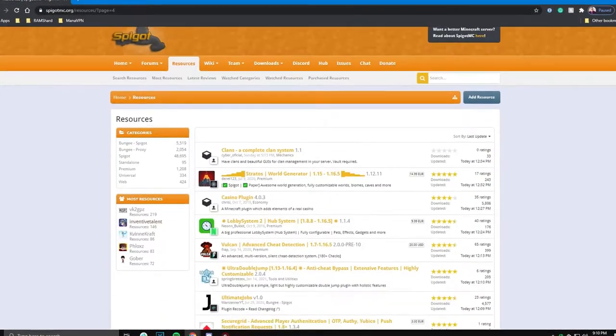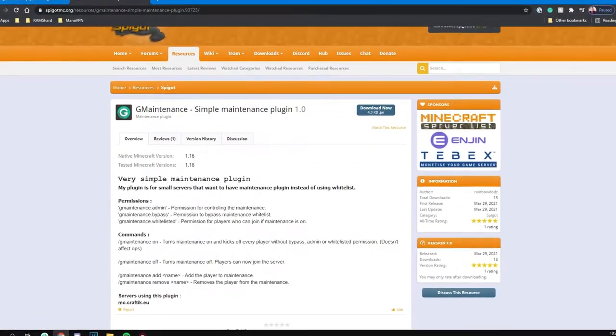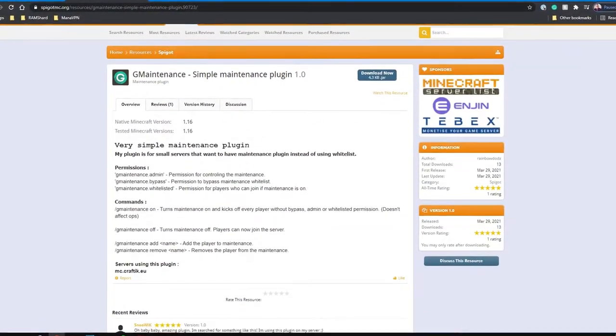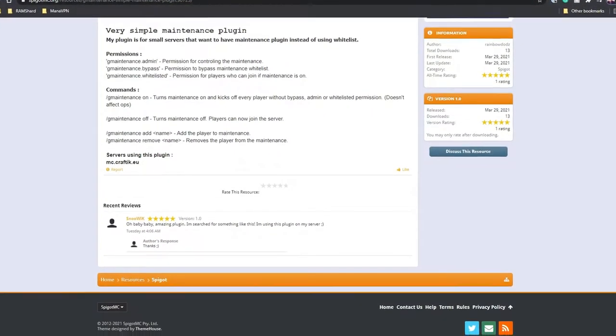Today we will be going over a plugin called G-Maintenance. This plugin is a simple maintenance plugin that kicks out every player when your server goes on maintenance. It also has a built-in whitelist feature that allows specified players to join when the server is on maintenance.